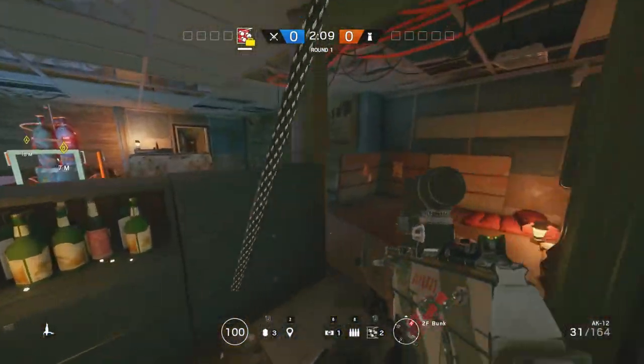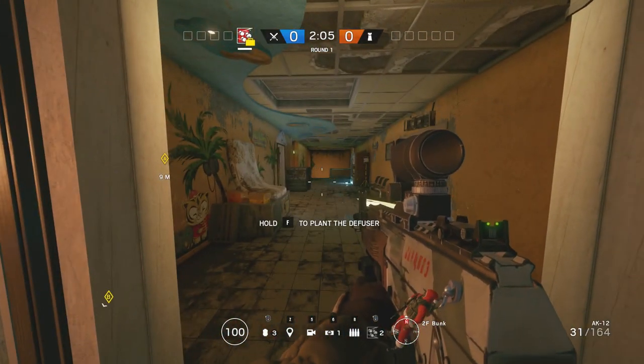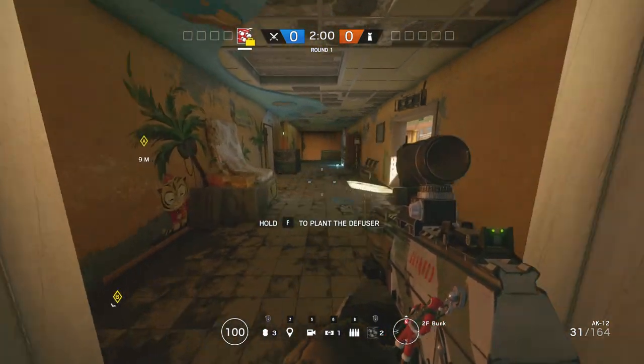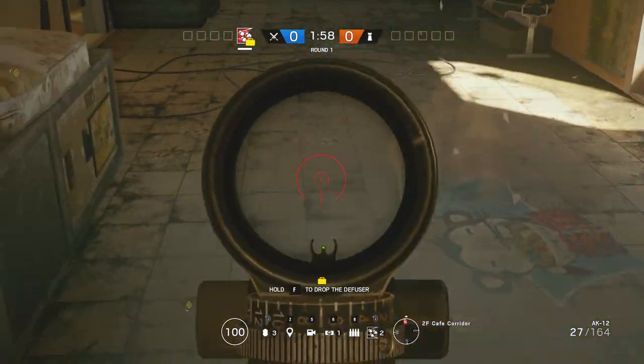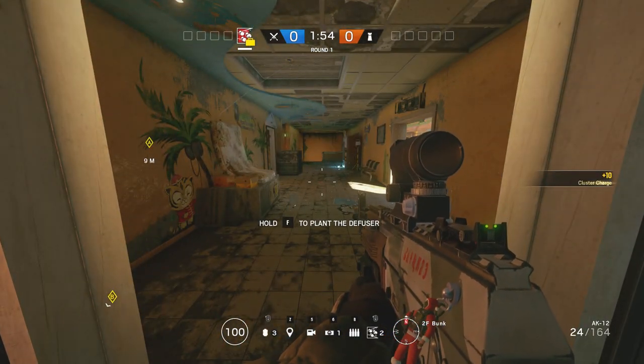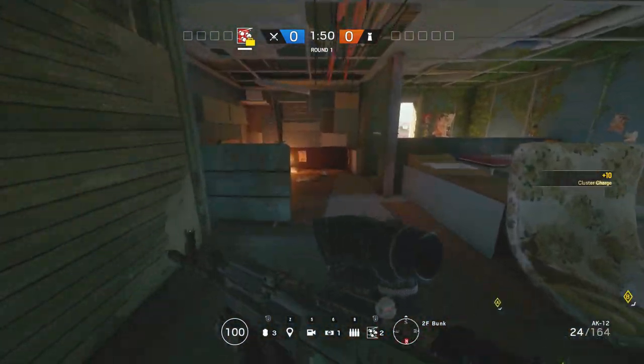Map knowledge is very important in terms of effectively using the cluster charge, because you have to know what exactly you're fusing. So again, it's going to land east to west, which means I can stand right here and be completely fine. It should land like so. And if you notice, all the pucks pretty much stack on one spot, which means you're not really covering much ground.